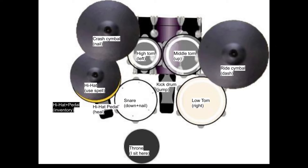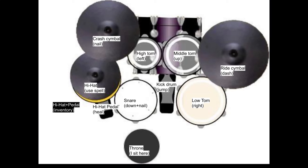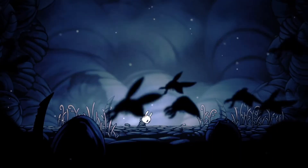The right cymbal on the right is what I usually use for dashing. The hi-hat is for spells. The pedal I use to heal, and if I hit both the pedal and the hi-hat at the same time it'll open my inventory. The kick drum is to jump.